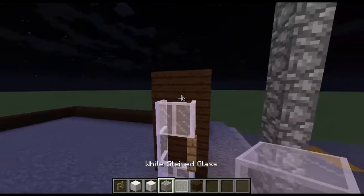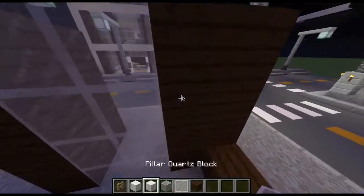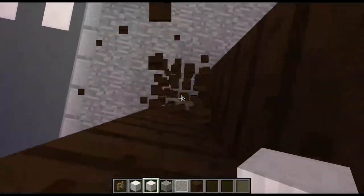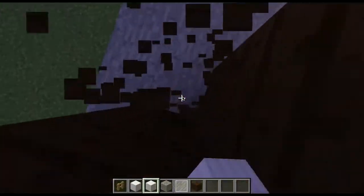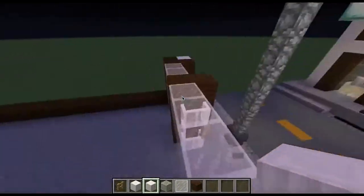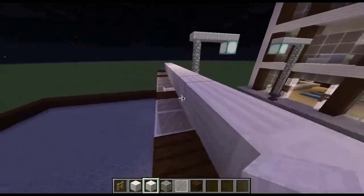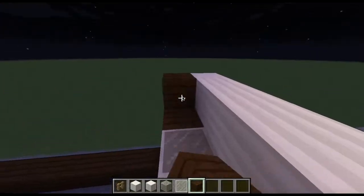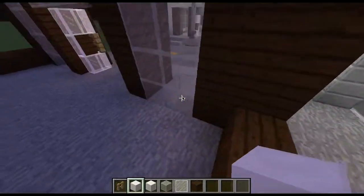Take your white stained glass and go across on top. Then take out your pillared quartz block, go to the edge, break it all the way down, and come up like that on both sides. Bring it up one more and take it across — make sure it's going sideways, not upwards. Take your dark oak wood and place one on each end.